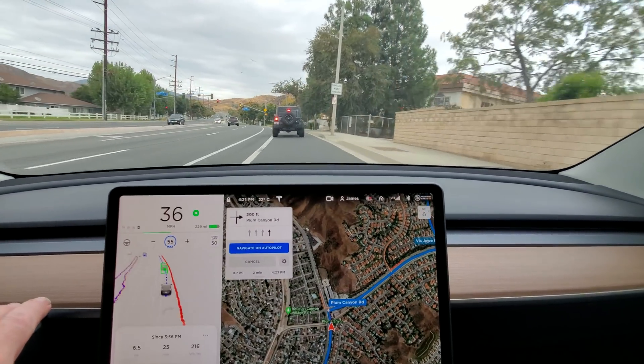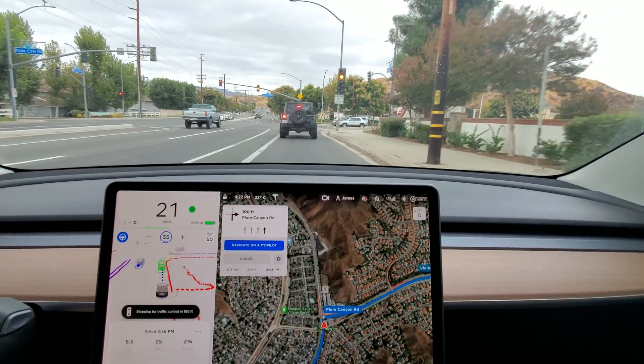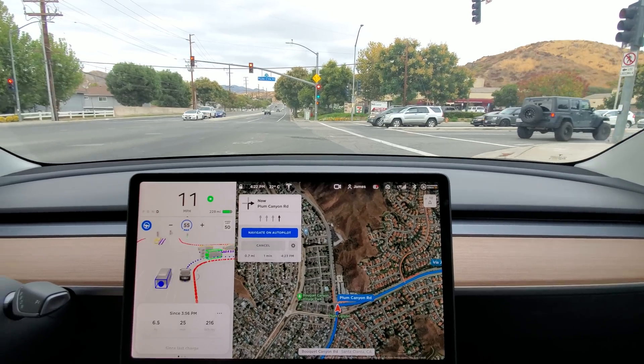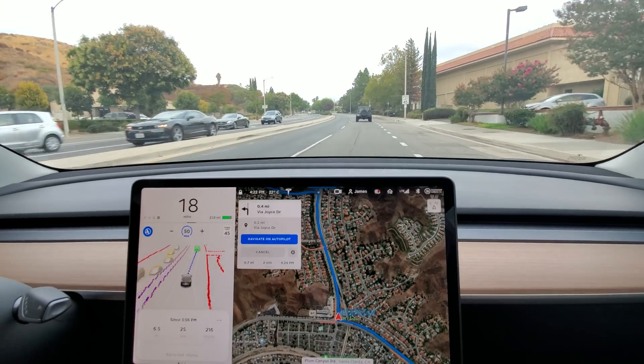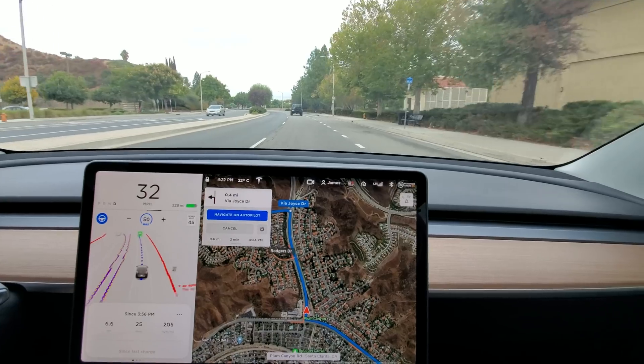Now turn right onto Plum Canyon Road — that's a tough one. There's no one behind me, so I'm going to wait — oh, it's got a green and it's going, perfect! I didn't do anything that time; that was 100% the FSD software.